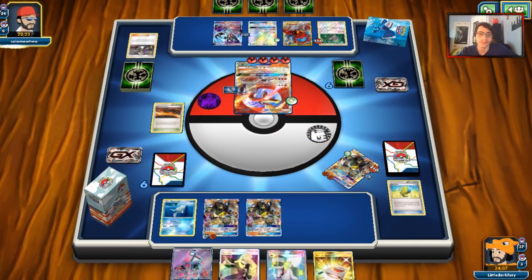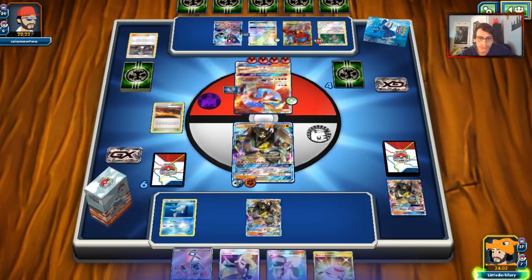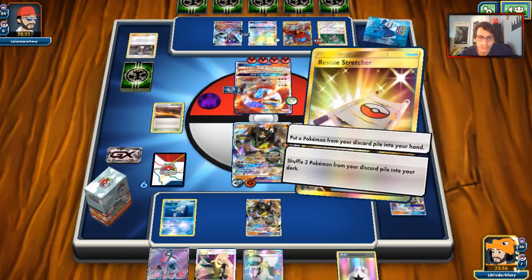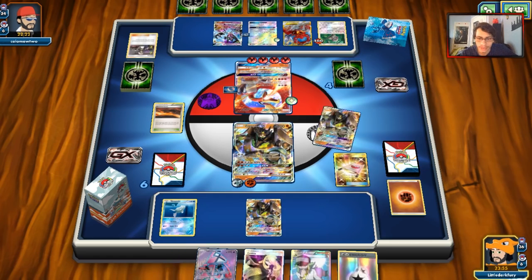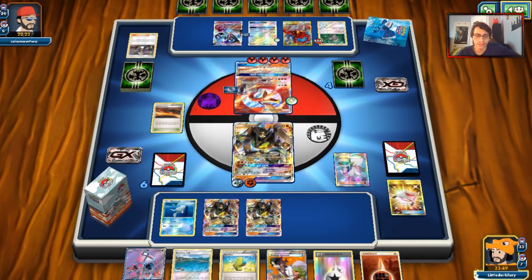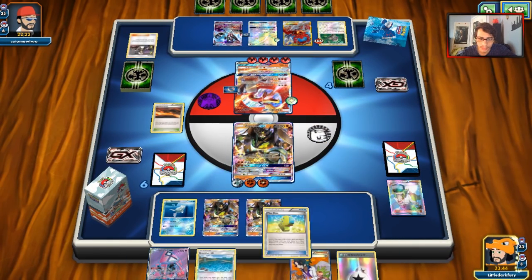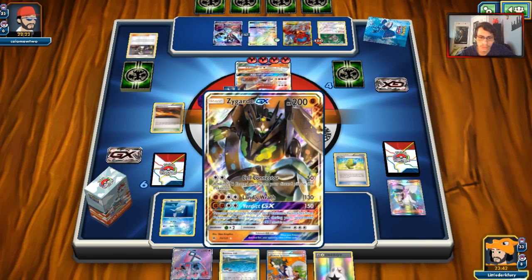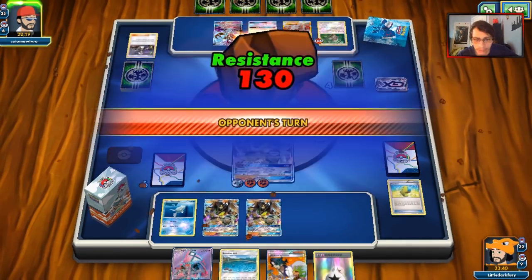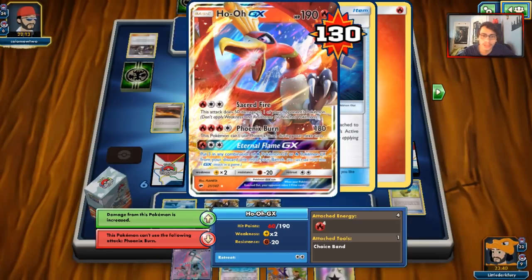Mewtwo is actually kind of good in this matchup too. I can end him here — two energies gone from his discard. Rip Zygarde. Drew a DC — I kind of regret spreading energy now. I'll stretcher the Zygarde back. We still need a basic energy to attack. We hit a Max Elixir and Verdict GX him. With Dawn Wings he can keep repeating Phoenix Burn. He's getting another Guzma — these Ho-Oh lists do play four Guzmas. Guzma could easily just give him the win. We see a Max Elixir onto the other Ho-Oh. There's a Sycamore — no Guzma this turn.